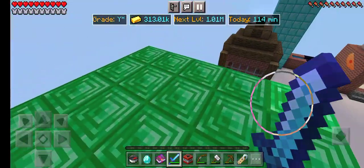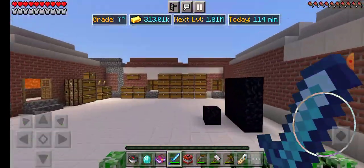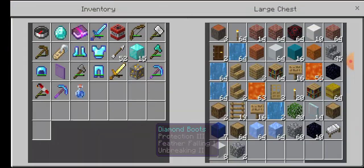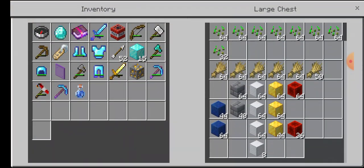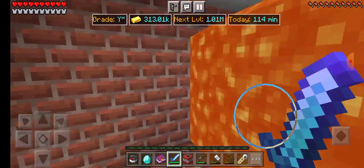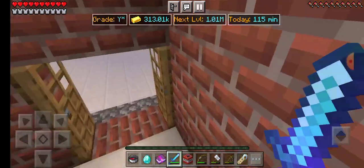My setup doesn't really work right now so I have to play on mobile. I have all this stuff here — I have three crafting tables, well now just two. I have an enchantment table, some ender pearls, and a shovel. That's pretty much it.